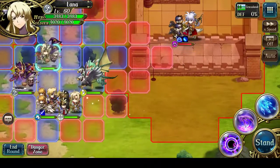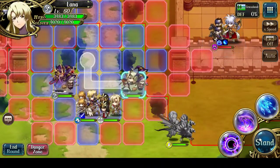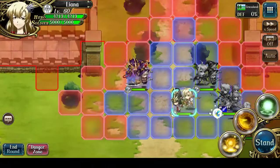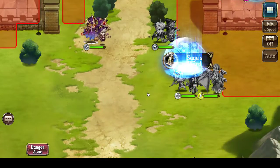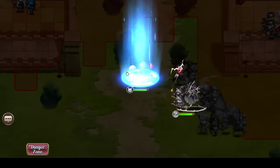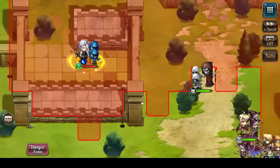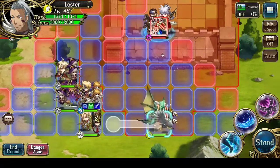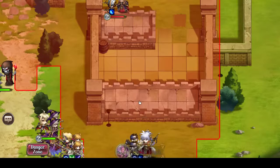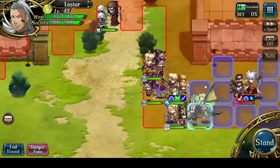Let's turn on the Danger Zone, because that's probably the most important thing for this fight. Shift everyone over so that they can attack. Let's just drop a summon down. Here we go. Let's pull.